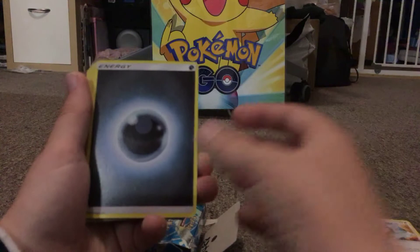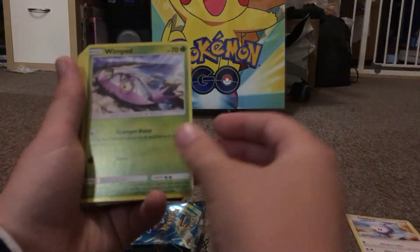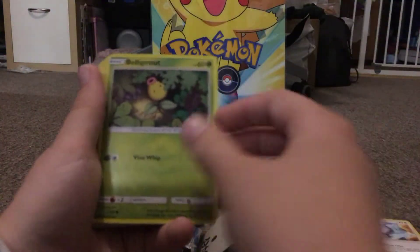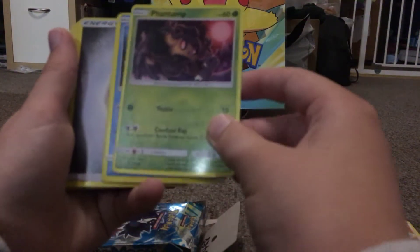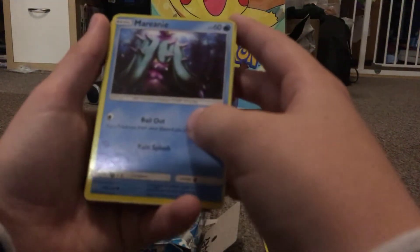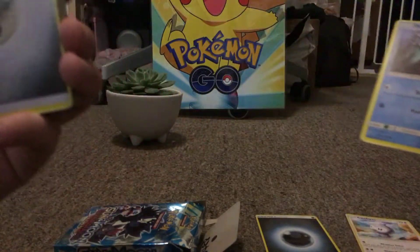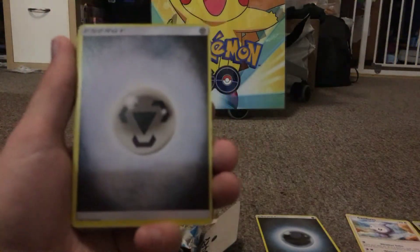We've got Tentacool, some clay Pokémon whose name I forgot, Vanillux — all water types. We've got an Energy, another water type. We've got a Wimpod which is a grass type, a Bellsprout grass type, Phantump which is also grass. And here's something different — we've got a Marill, which is from Sun and Moon Guardian's Rising. So that's a water type.